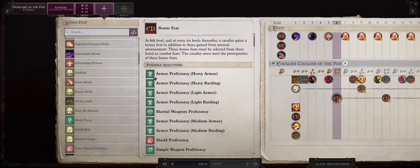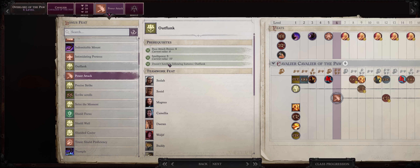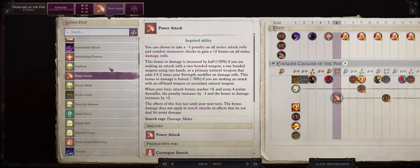At level 6 as a bonus feat I would pick Power Attack. Yes, you can already pick Outflank now, but most of my party members including pets can only acquire Outflank at level 7, which is why I delay it. After all, this is a teamwork feat — it won't work if only your cavalier has it. Meanwhile for Power Attack, at this point you already have enough attack bonuses to overcome the penalty, especially since your pet trips enemies and knocked-down enemies have a minus 4 penalty to AC against melee attacks.